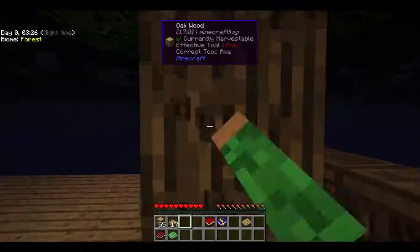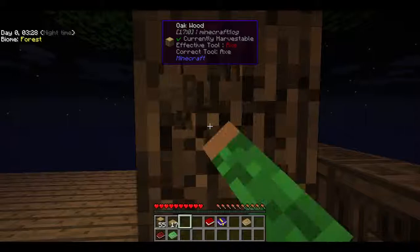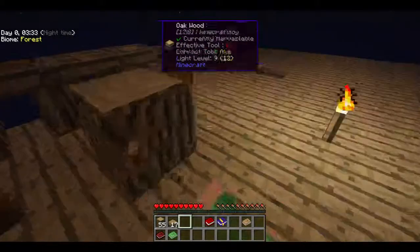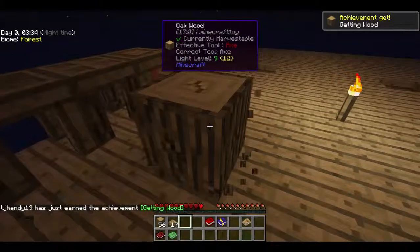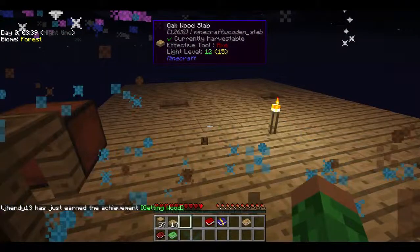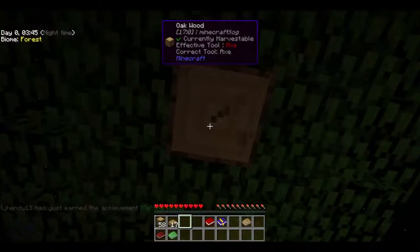I want to show vein miner off, so if I shift and mine the tree... Sometimes it just doesn't work for some reason. I'm getting wood — I've already done that. I don't know why it's saying that, I've already done the collecting wood.